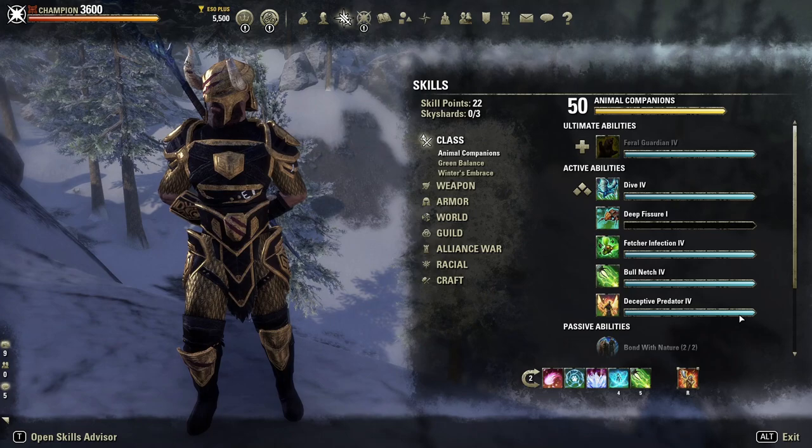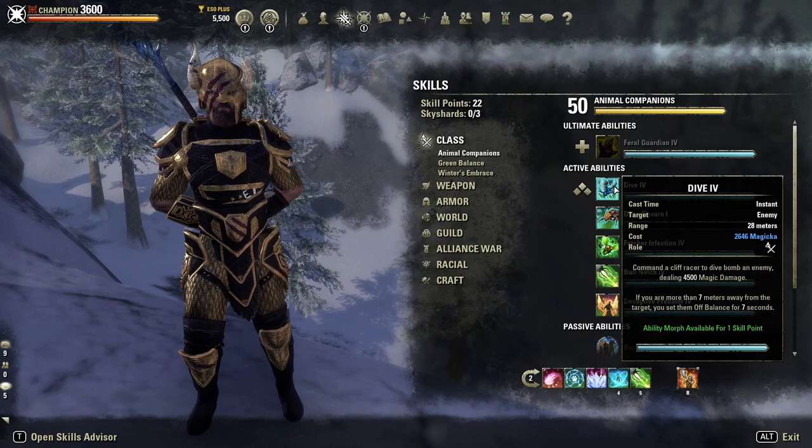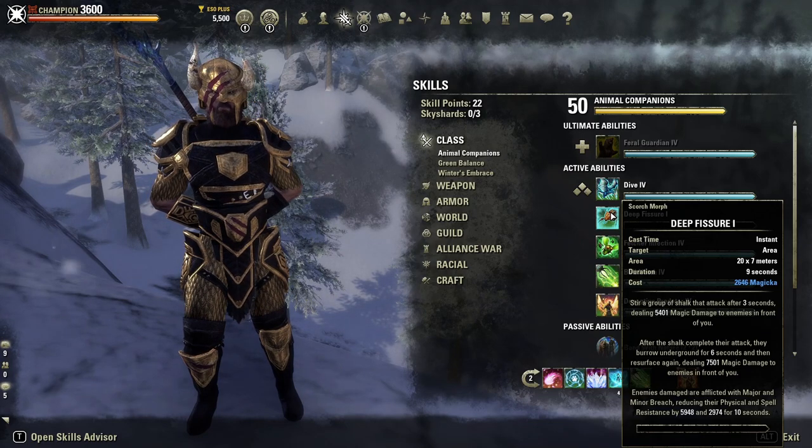Looking at some alternative skills: you've got Dive, either morph, which is going to apply Off-Balance. Off-Balance is situationally used by some groups — if you did need to apply it, you could use this, though the downside is you need some distance from the enemy. We mentioned Deep Fissure already — you can apply AoE Major and Minor Breach with it, though the targeting was never great for me. We can already gain these things more easily and automatically through Elemental Susceptibility, Frost Blockade, and Frost Clench.